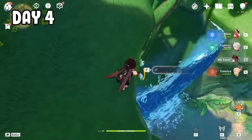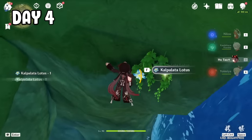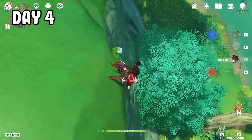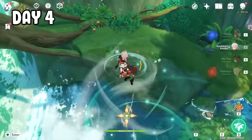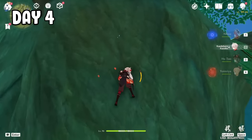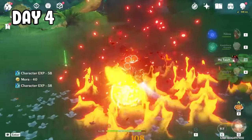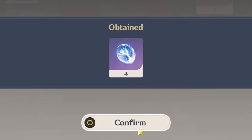Day 4, I get her some flowers for her ascension materials. Apparently she needs like 168 of these, and they're kind of a hassle to farm because they stick to cliffs and sometimes I just miss. That's why you should roll for Kazuha — farming these with Kazuha is so much easier because you basically have an extra jump. After that, I kill a lot of fungi for her talent and ascension materials, and for today's resin I just convert it to condensed resin and call it a day.